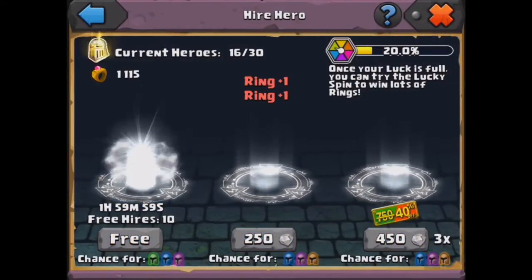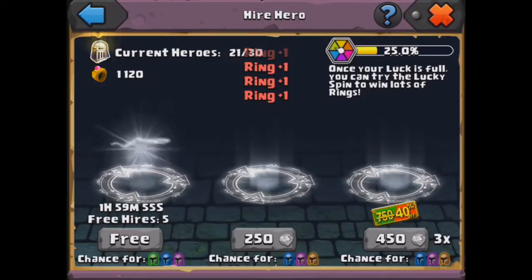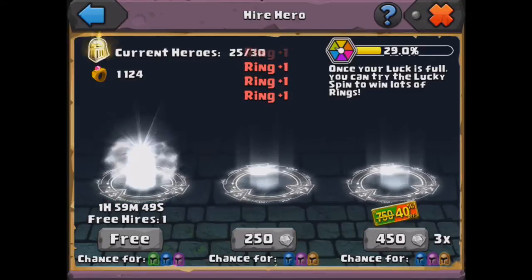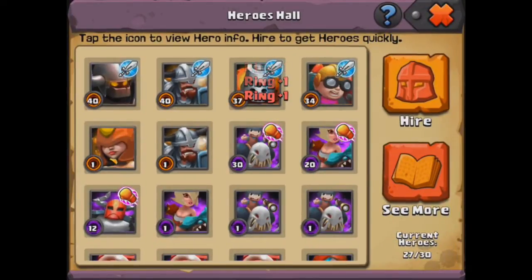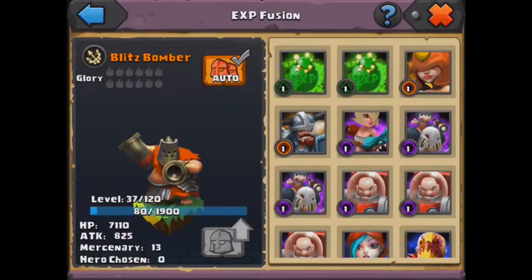Lately I've been spending all my gems on the 450 gem hire, so let me know if you think I should spend gems on lucky spin instead, or if I should save up rings. Or I could just keep spending on the 450 hire.